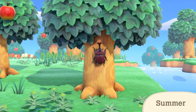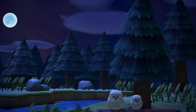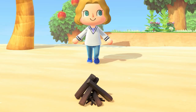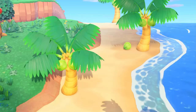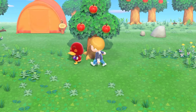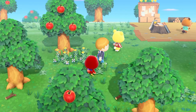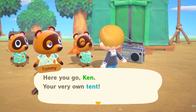A quick note on tools. The flimsy axe gives approximately 40 strikes; the stone axe and regular axe approximately 100; the golden axe approximately 200 strikes. You can reset the durability of all but the golden axe using a customisation kit. The DIY recipe for the golden axe is unlocked after you break 100 axes — likely the first golden tool you unlock if you harvest wood daily. Hitting a house, fence, or villager will not incur durability losses; hitting a rock or tree will. Don't use axes on rocks — they're too slow. Always use a shovel.